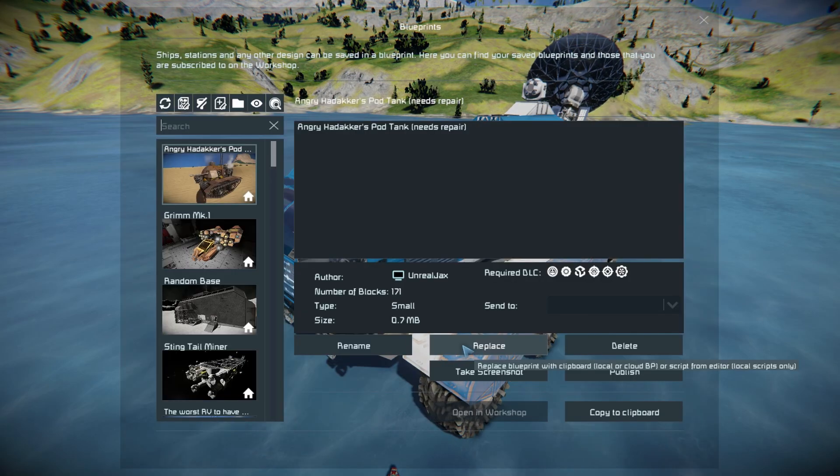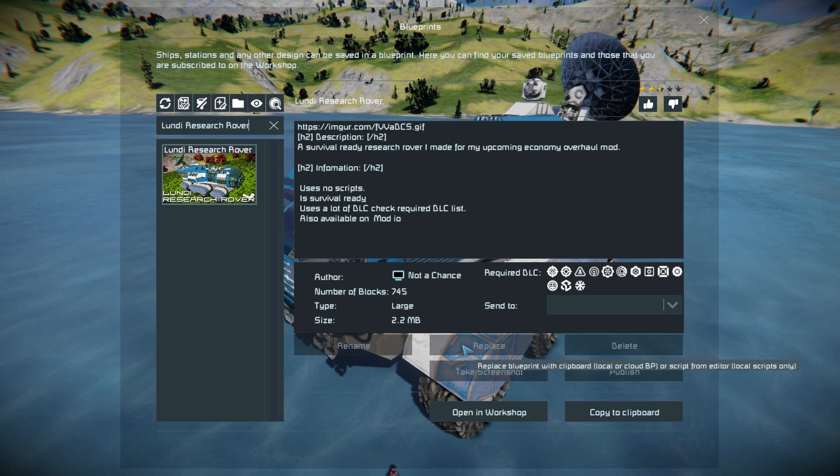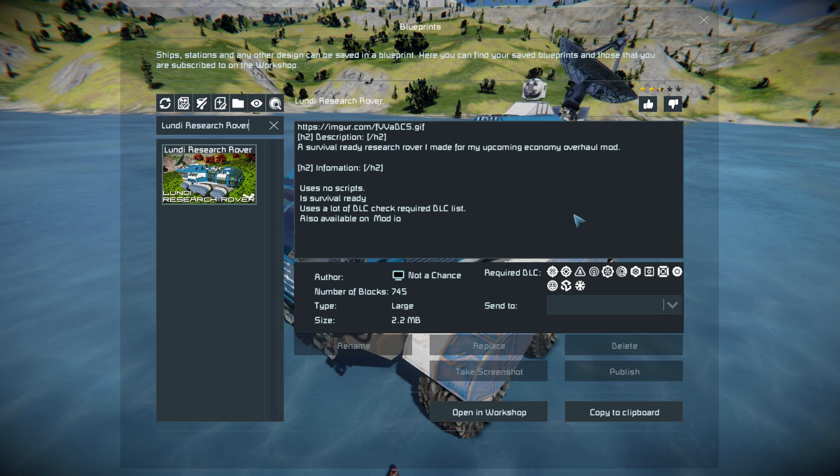Press F10 to find it in the workshop menu. The Lundy Research Rover is 745 large blocks using quite a lot of DLC packs. It's a survival ready research rover that was made for an upcoming economy overhaul mod. It uses no scripts, it's survival ready, uses a lot of DLC packs, and it's also available on mod.io.